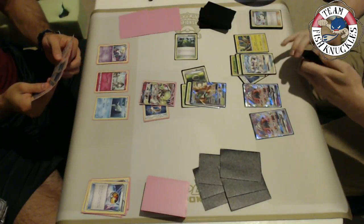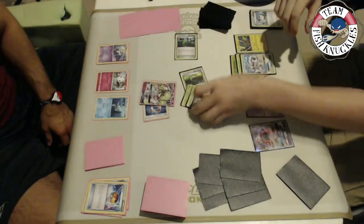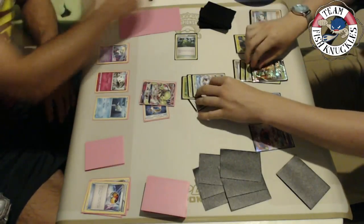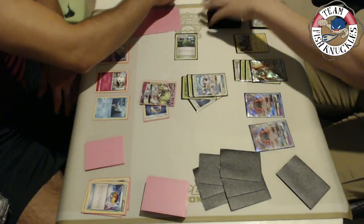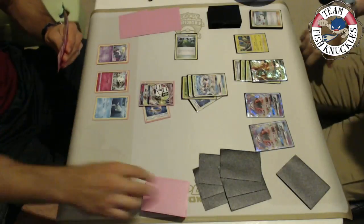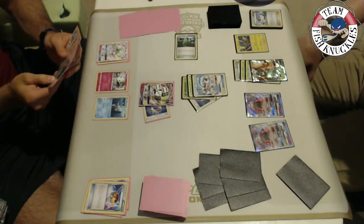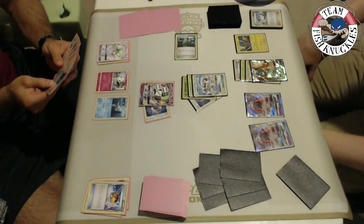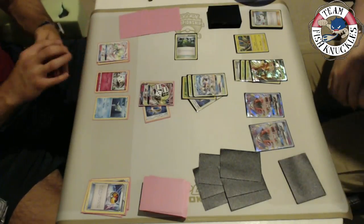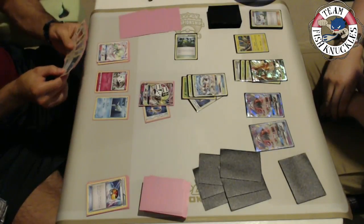Kenton finds the Forest of Giant Plants and gets Decidueye GX on the field. He has a VS Seeker for next turn. He retreats and swings with First Impression, putting 20 damage on the benched Ralts — threatening to knock it out if Vlad doesn't evolve. First Impression does 150 damage total. Gardevoir has 230 HP so it won't be knocked out immediately, but another Gardevoir GX comes down, so now Kenton has to deal with two.